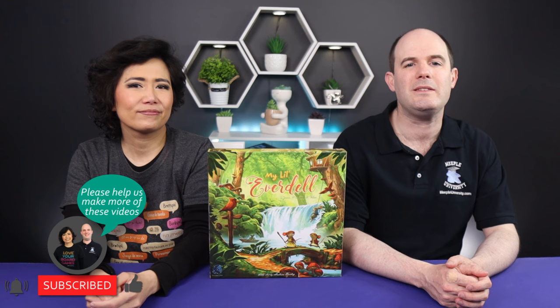Hi everyone, it's Tarrant and Stella from Meeple University. Today we'll be teaching you how to play My Little Everdell, a game designed by James A. Wilson and Clarissa A. Wilson and published by Starling Games. Let's get to the game.